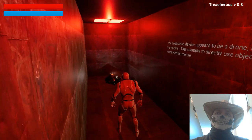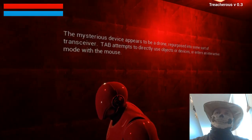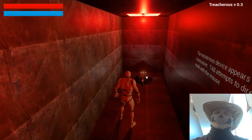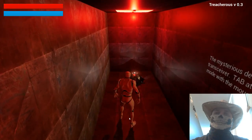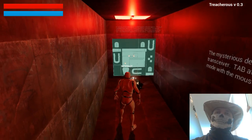I tend to go toward glowy things — it'll probably be my doom one day in real life. Is that a little buddy in here? A mysterious device appears to be a drone purposed as some sort of transceiver. Tab attempts to directly use electric devices, vectors interactive mode with the mouse. So let's hit tab and see what we do here. Oh, all right — check that out. So is this a puzzle? Is this a map I'm seeing? A blueprint perhaps? I actually think if I look closer this will tell me.